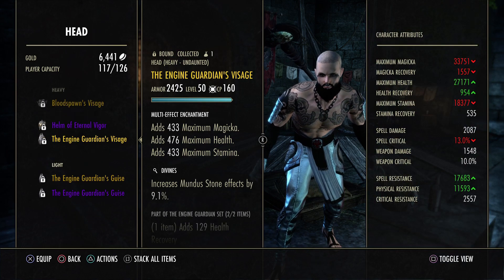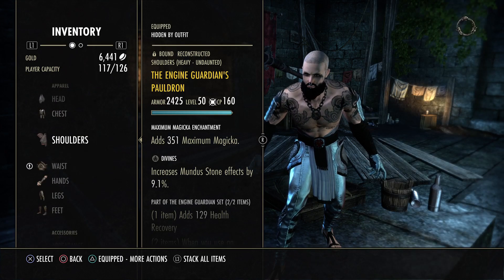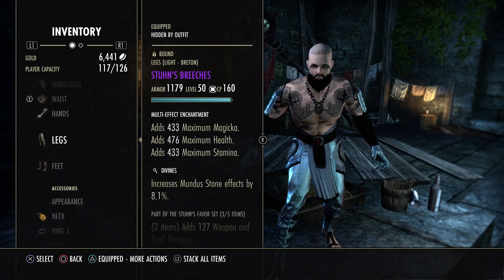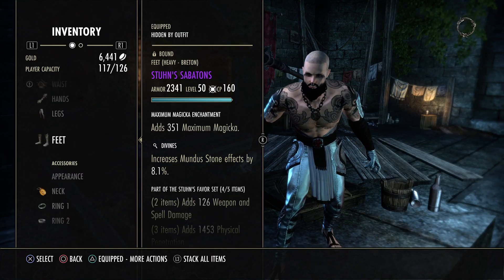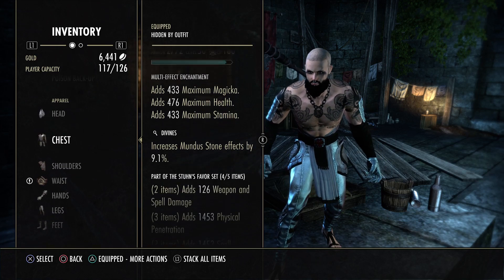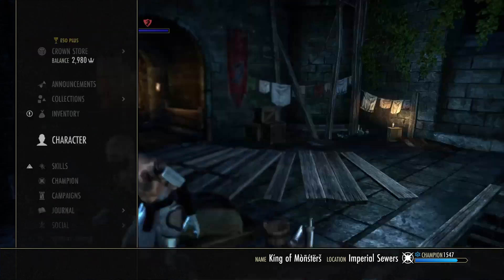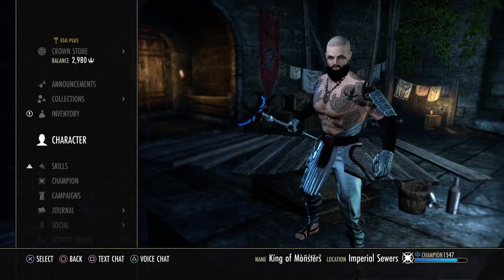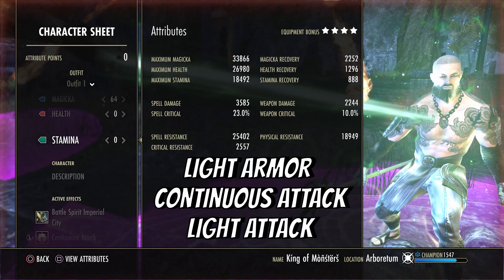If you want the heavy armor setup: heavy head of Engine Guardian, heavy chest, heavy shoulders, light belt, medium hands of Stoon, heavy legs of Stoon, and heavy feet of Stoon. Your damage goes down but tankiness goes up, and you get a little more health. Some sustain goes down slightly too. I prefer the light armor setup but it's personal preference at that point.